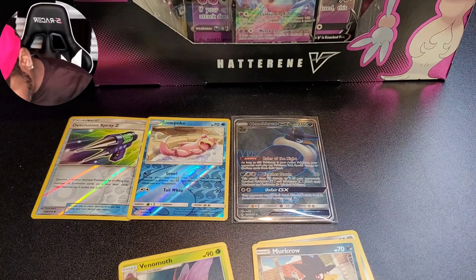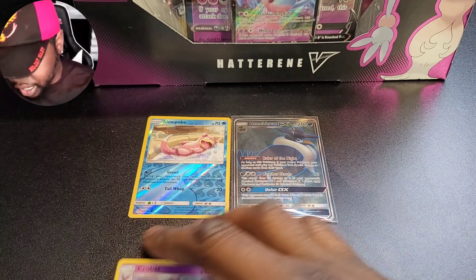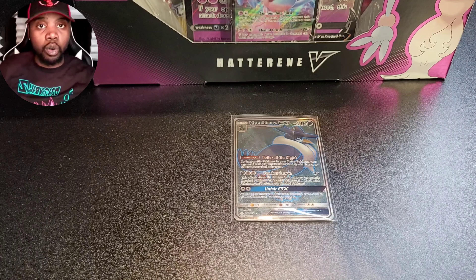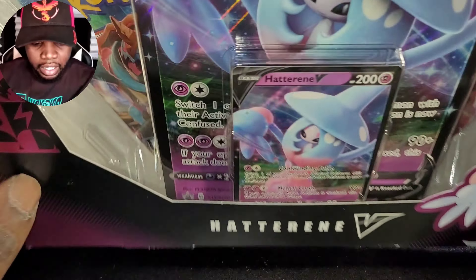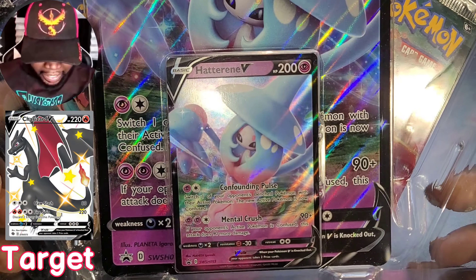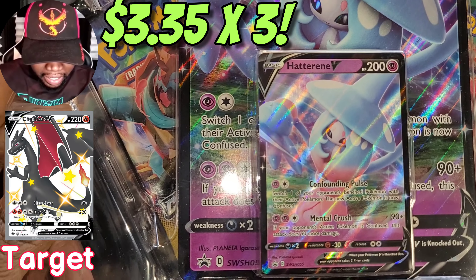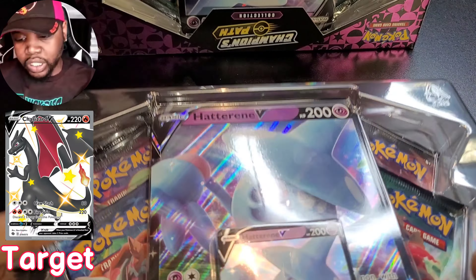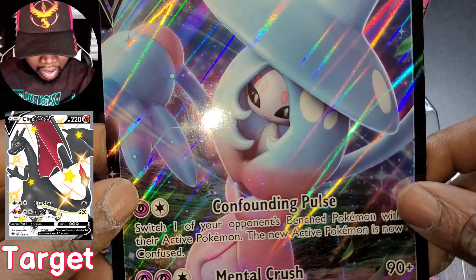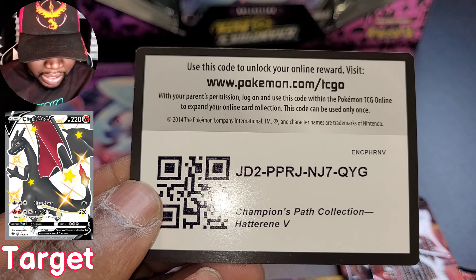Hopefully it doesn't act as a talisman and ward off all of our good cards, but it is time to take the path of the champion. Let's go baby. First and last time I'll be showing this card off - we have Hatterene V here, looking very nice. And we have of course four Champions Path cards that comes with that - a whambo Hatterene V card, very nice and cool for you. We're back to the codes now, and we're not doing these dollar packs anymore.